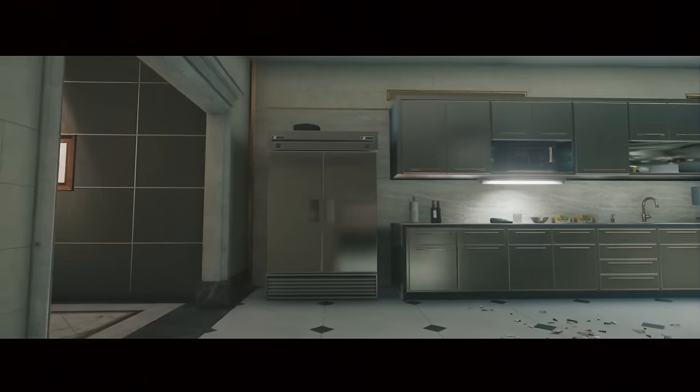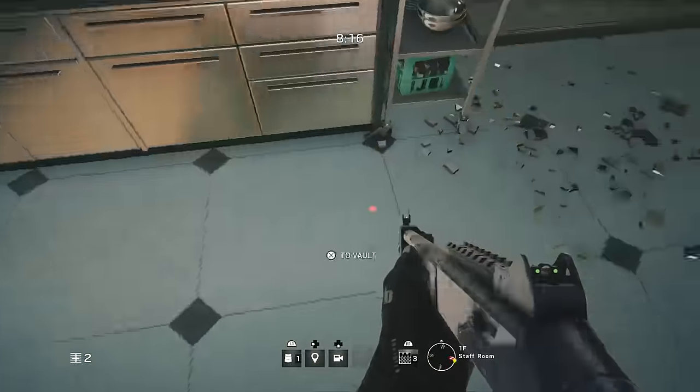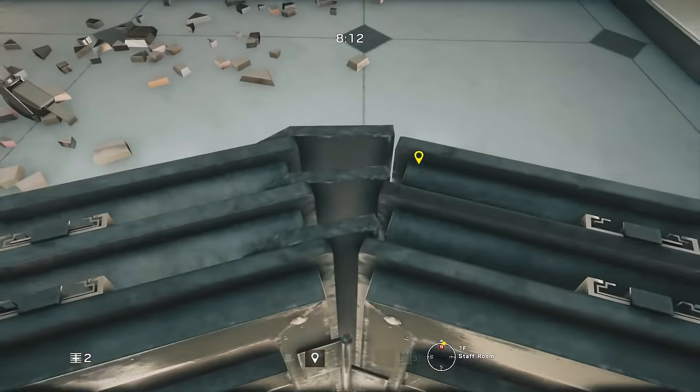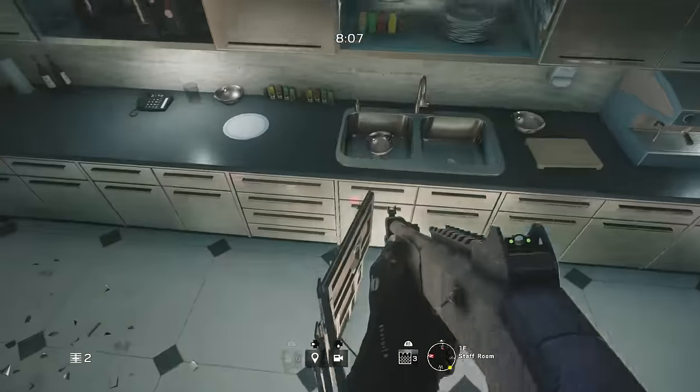Our first hiding spot is located on the map Bank. This is a really easy spot to use and all it requires is putting a shield down between the two counters in the kitchen area of the map. Once you've done this, all you need to do is jump up on top of the counter and walk across the shield.